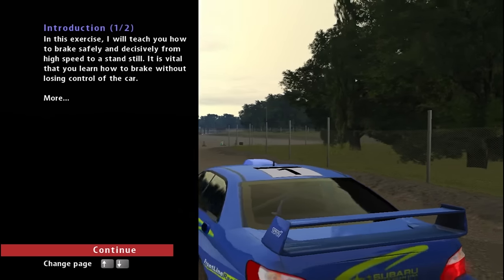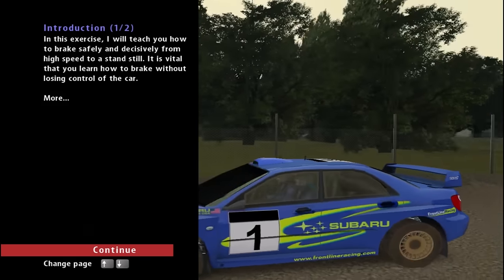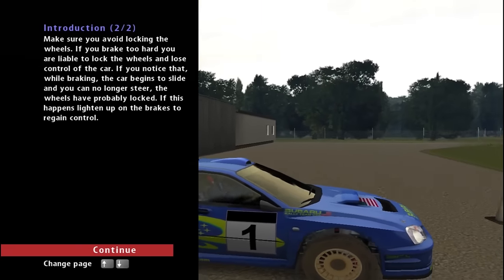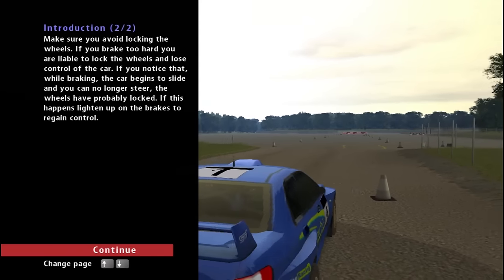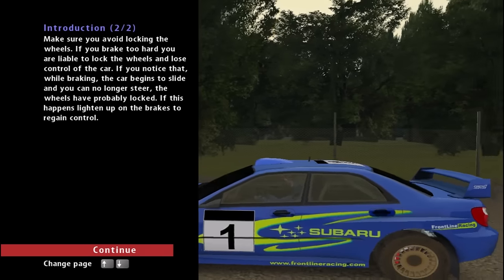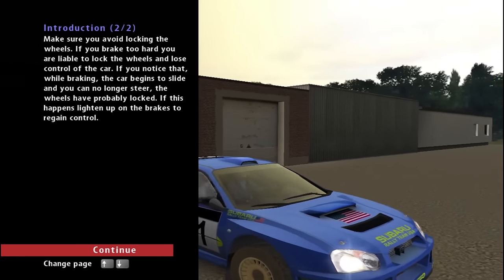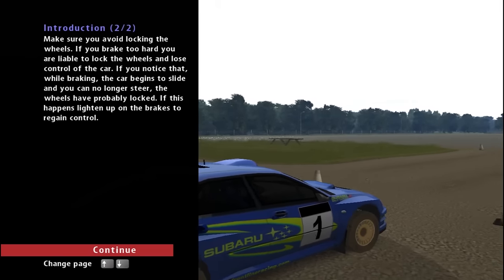In this exercise, you will learn how to brake safely and decisively from high speed to a standstill. It is vital that you learn how to brake without losing control of the car — make sure you avoid locking the wheels. If you brake too hard, you are liable to lock the wheels and lose control. If the car begins to slide and you can no longer steer, lighten up on the brakes to regain control. You can't really mash the brake on a dirt surface because you will lock up, so you have to go in lightly and modulate it from there.